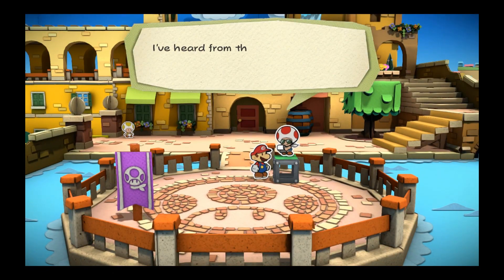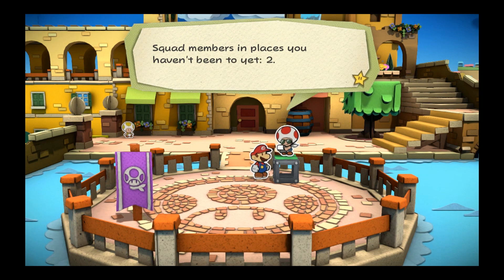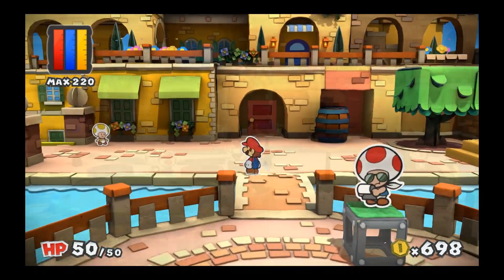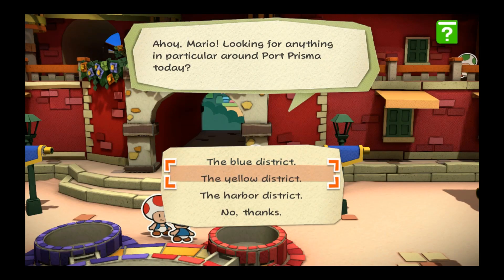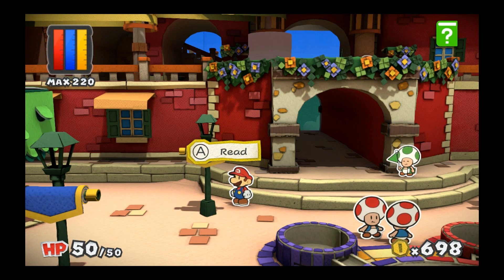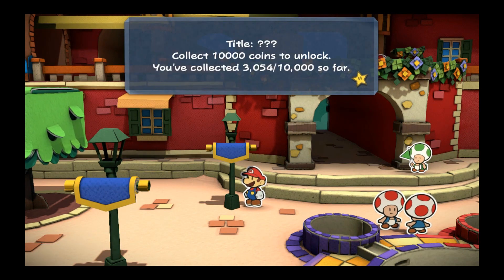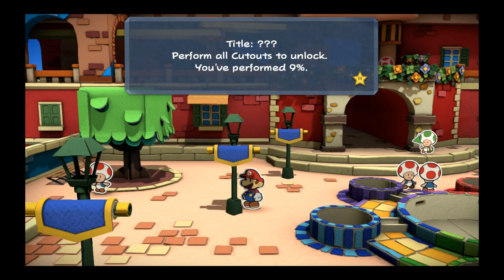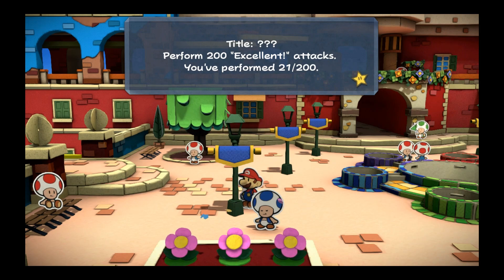Here's the latest Rescue Squad info. I've heard from the Purple Rescue Squad leader - we're still missing two of the Purple Squad's members. Squad members are in places you haven't been to yet. Dismissed. Collect 10,000 coins to unlock - you've got 3,554 so far. Perform all cutouts to unlock - you've performed 9% of them. Perform 200 excellent attacks - you've performed 21 of them.